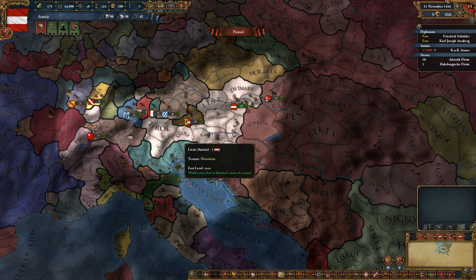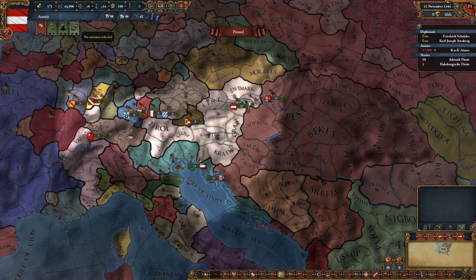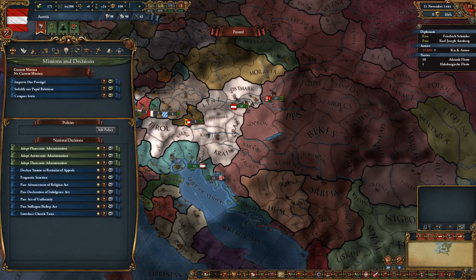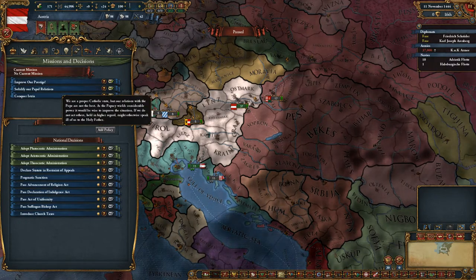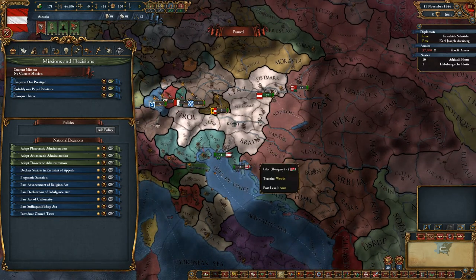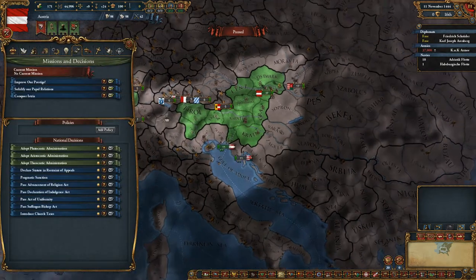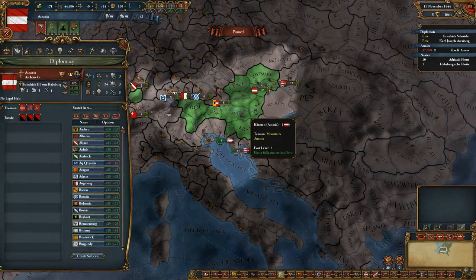Hello, my delicious friends! Today in my how-to series, missions — this little button here. There are a lot of different kinds of missions. First off, like this conquering mission here — conquer Istria — you get an automatic claim. You don't have a claim at the moment for this. A claim would be just little stripy things, so you get claims on your neighbors basically.